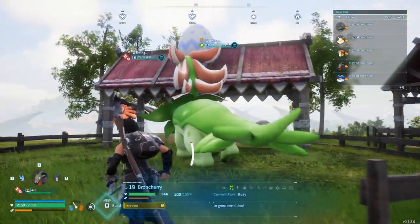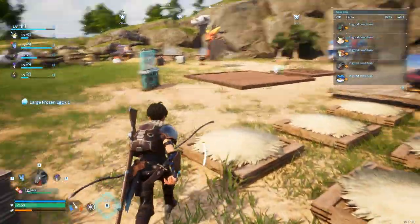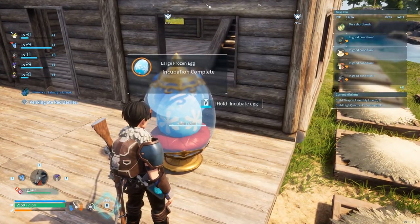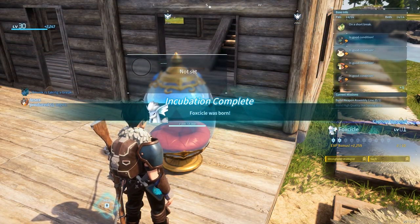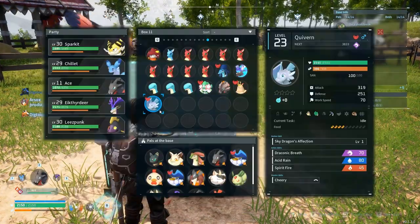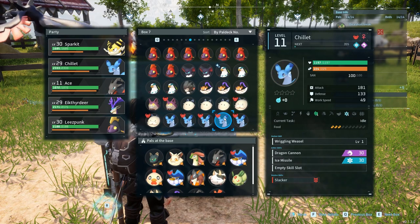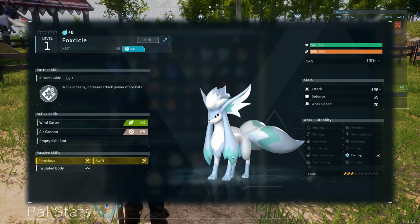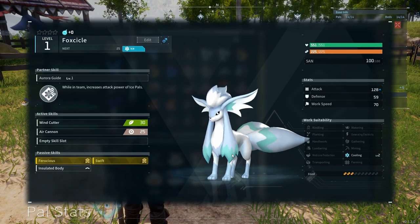We have a Vanworm here breeding with a Brawn Cherry — they already made an egg. Let me show you what pops out. This is a Foxicle — it took Swift, which is great. Foxicles are really cool-looking. This was my first Foxicle: Ferocious, Swift, and Stronghold Strategist. Not too bad at all. Look at this beauty — Foxicles are great-looking things.